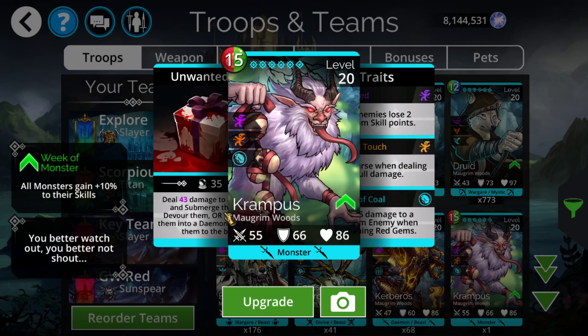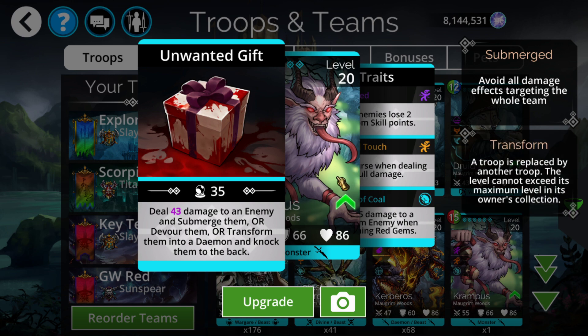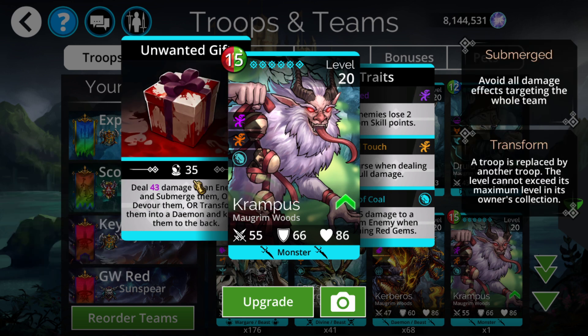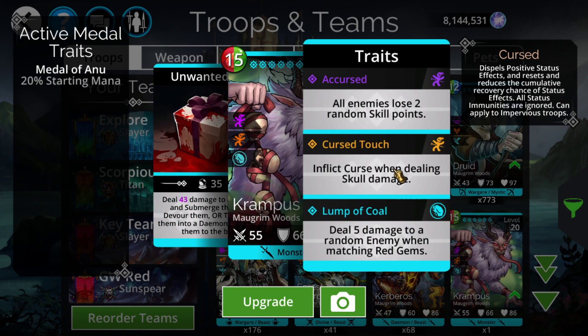Unfortunately, most of this is useless. The new Legend that came in deals damage to an enemy, and then either submerges them, devours them, or transforms them into a daemon and knocks them to the back. All of these except the devourer are completely useless. And given that's only a 33% chance, I'm pretty sure this will never be used. It's the same coloration as Yagwe, and you're likely just going to use him instead. I don't really see any situation where Krampus will end up being better than Yagwe. You can pretty much just ignore this thing — from a usefulness perspective, this is pretty much dead content immediately.